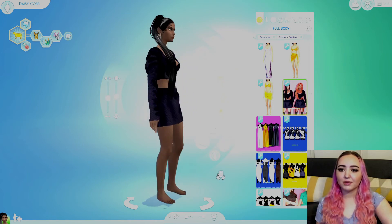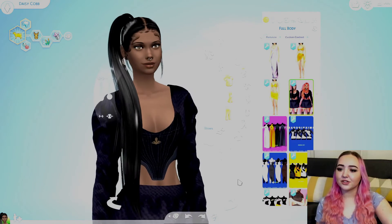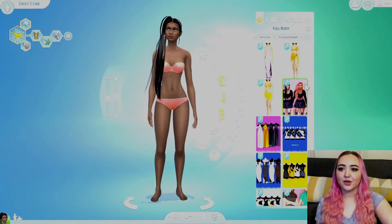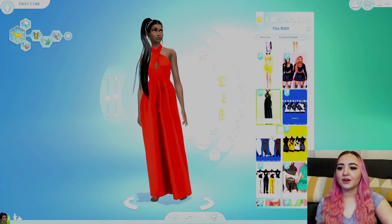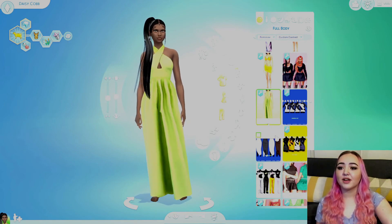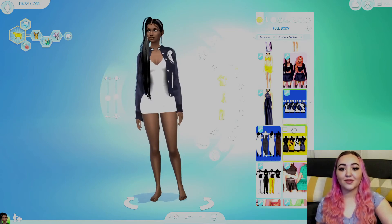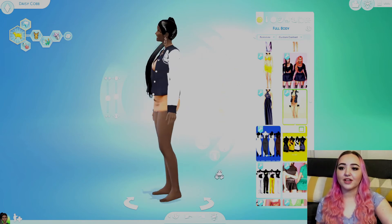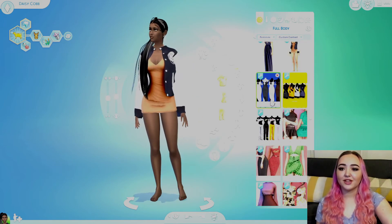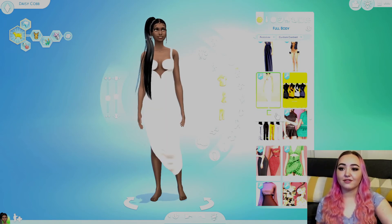I like the other one better for sure but this still looks really good. Then we have this little number - it only comes in one swatch and I don't know how I feel about it, the texturing looks really good. And this dress is perfect for like a beach wedding or summer wedding - I love it, beautiful! We're gonna try to run through these really quickly because we've already been recording for a very long time.